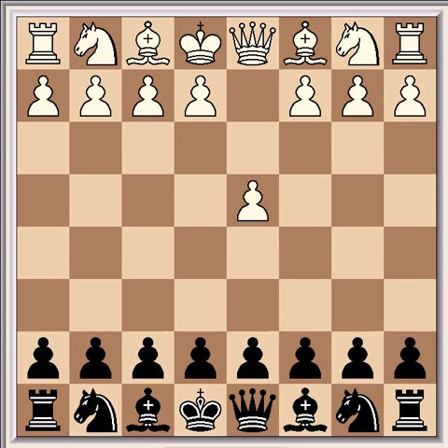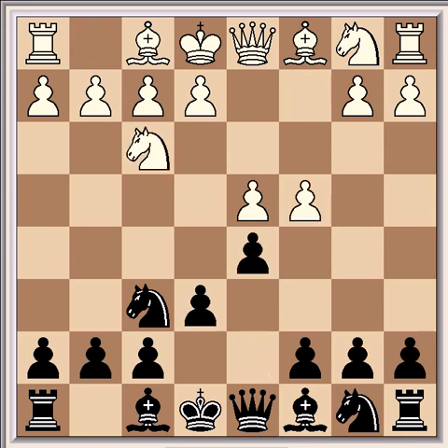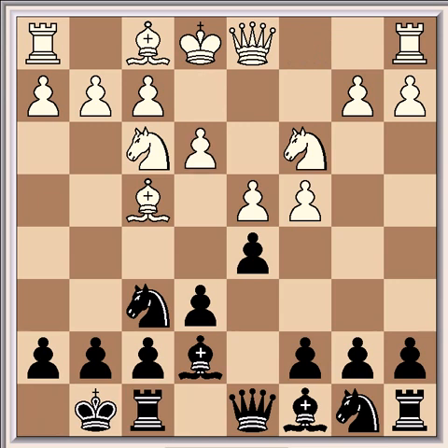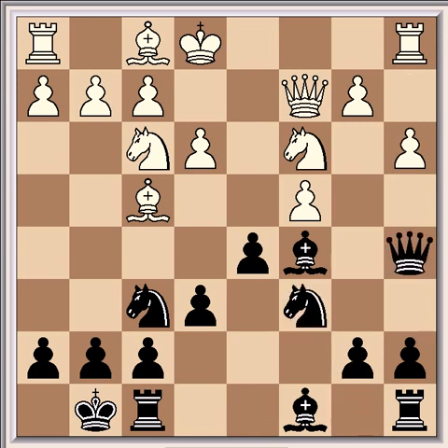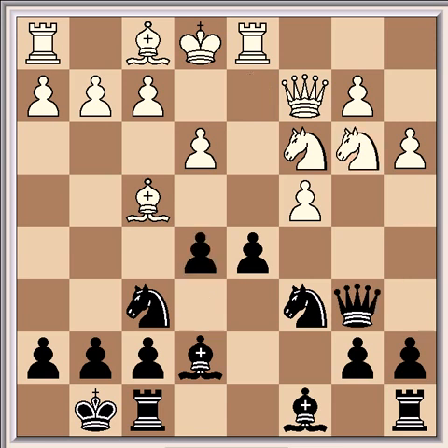The opening was the Queen's Gambit Declined with d4, Nf6, c4, e6, Nf3, d5, Nc3, Bb7, Bf4, castling, e3, c5, dxc5, Bxc5, Qc2, Nc6, a3, Qa5, Rd1, Bb7, Nd2, e5, Nb3, Qb6.